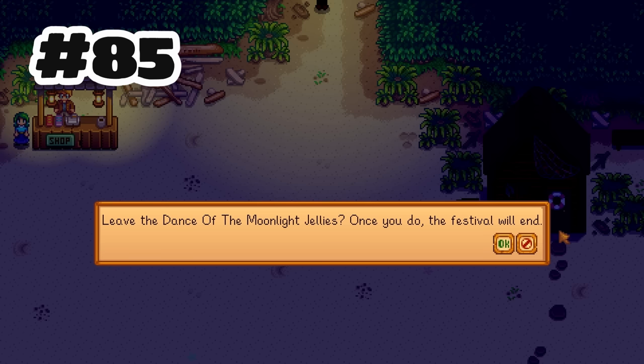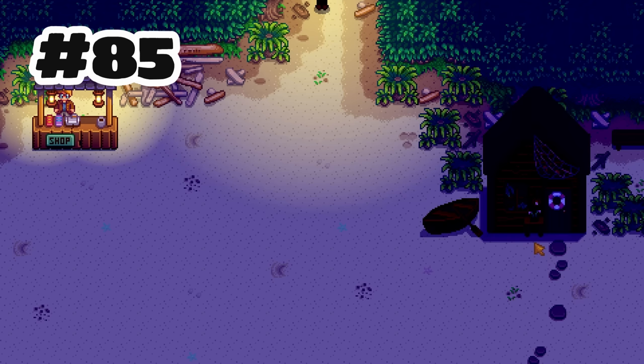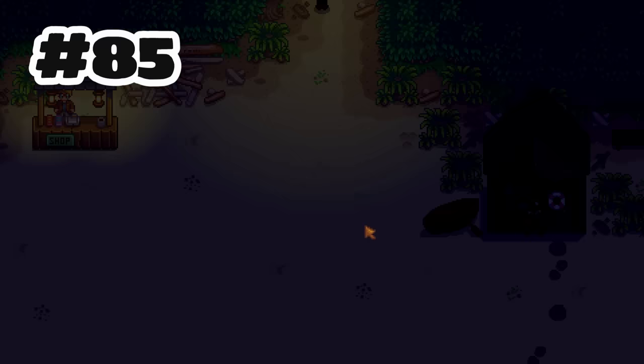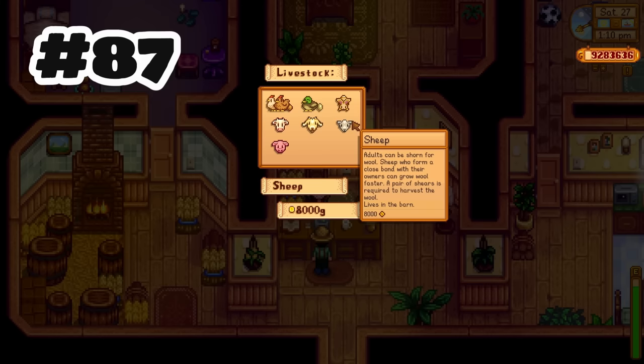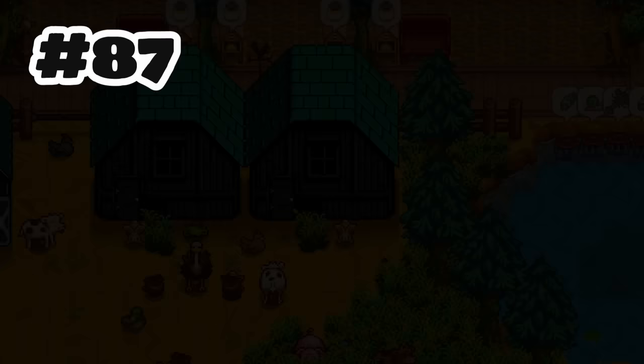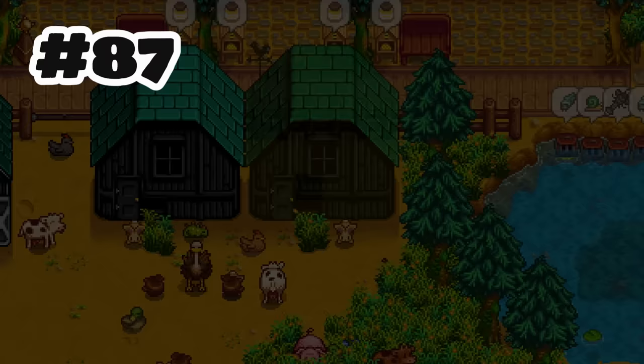You can now press the Y or N key to confirm or cancel the leave festival confirmation box. You can now shift and right-click an item on the toolbar to throw it out of your inventory if it's possible to do so. When you buy an animal from Marnie's shop, it will center the camera on an appropriate building when purchasing — no more scrolling through your entire farm map.